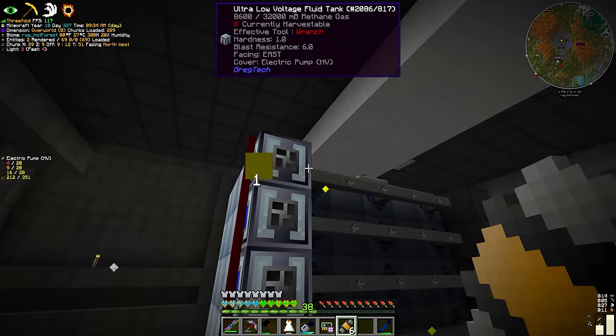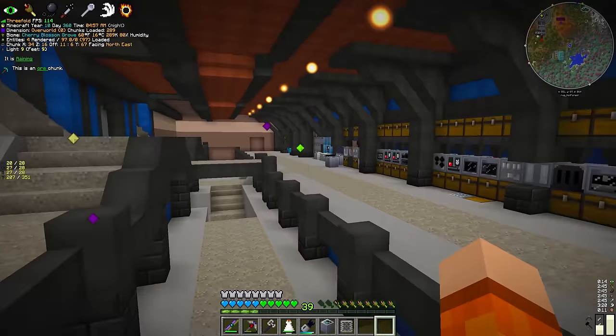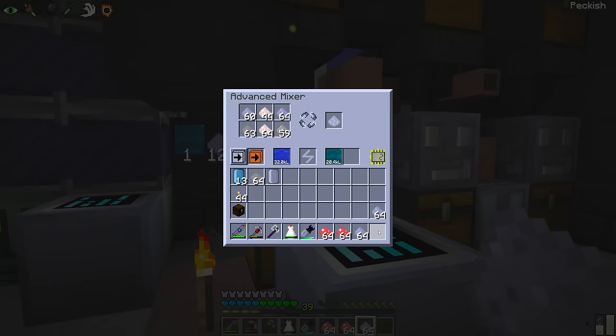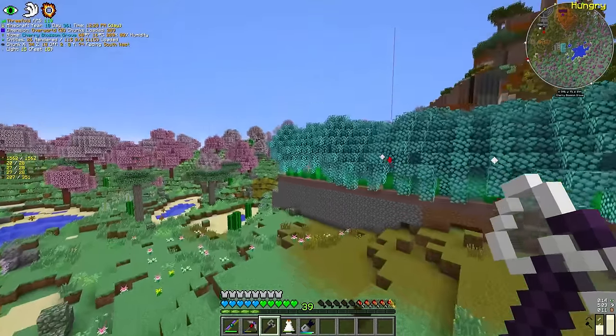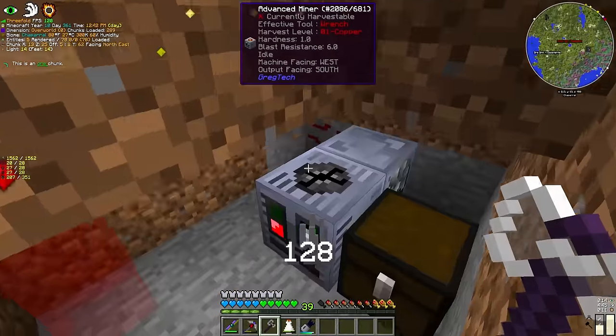However, all of the machines we crafted were very expensive, and it wiped out a lot of our raw materials, most of which we're going to have to think about replacing sooner rather than later, especially given the fact that we don't have robust ore processing. Not to mention that everything in GregTech New Horizons costs you an arm and a leg. So the first job for today is to go out and collect the miners.